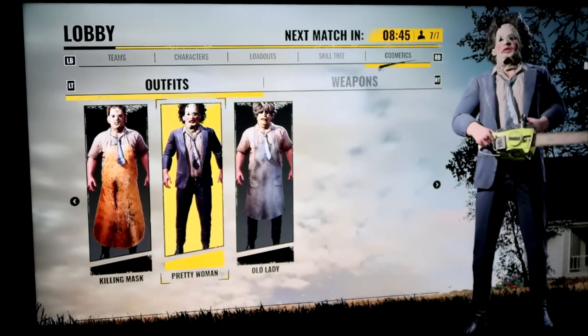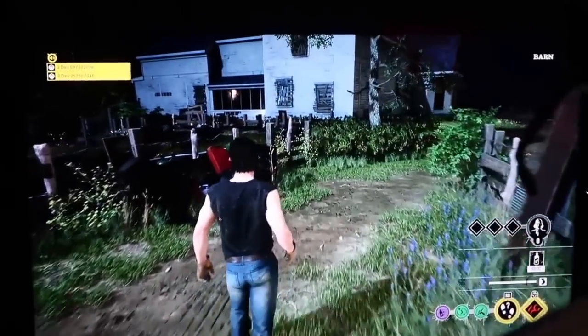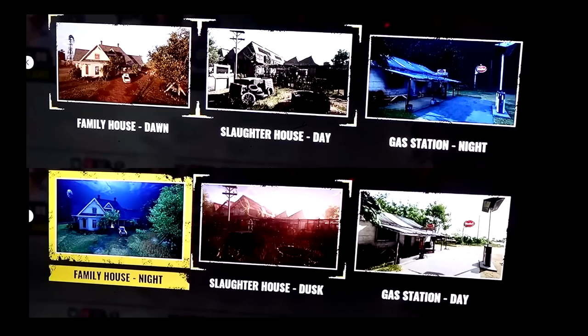Lastly, we have new gameplay clips of the map variants. There are three maps, each with two variants: the family house map plays during dawn and night, the slaughterhouse during day and dusk, and the gas station map during night and day. Here's a look at the family house map at night.